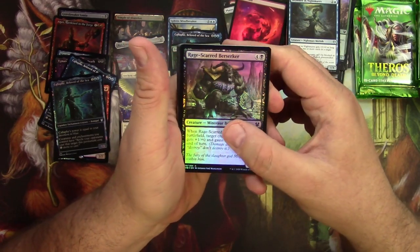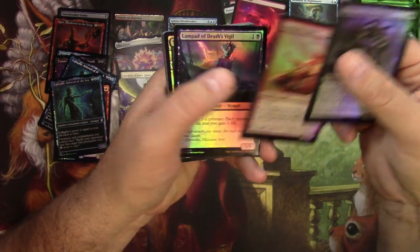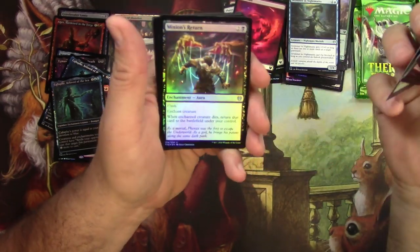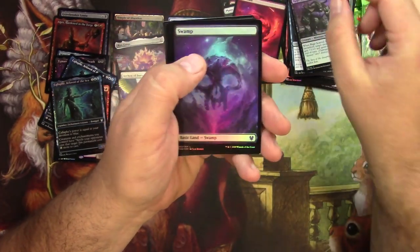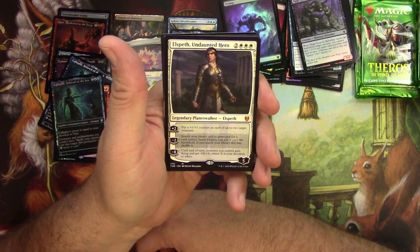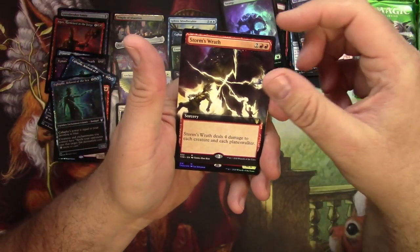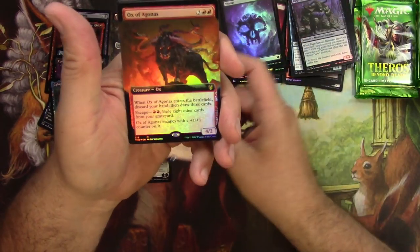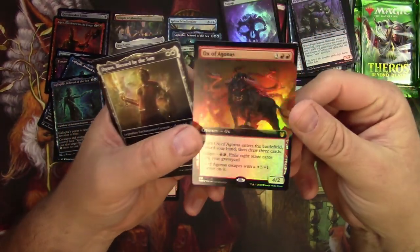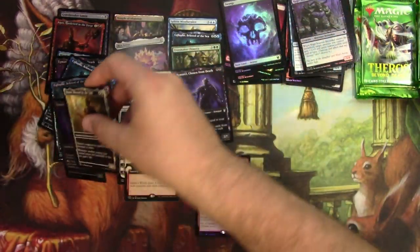Rage-Scarred Berserker — look at the runes on that guy, very cool. Rider, a Lampad, Triton Wave Rider, Minion's Return, Fateful End, a Swamp and a Mountain. An Elspeth, Undaunted Hero — this is the planeswalker deck version I think, so not a super big one. A Storm's Wrath extended, and an Ox of Agonas foil extended box-topper style — that's a good hit right there!